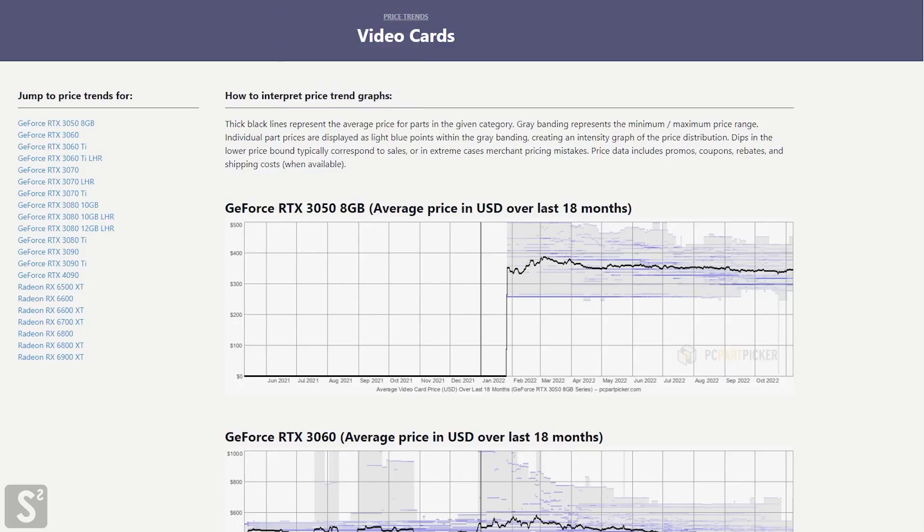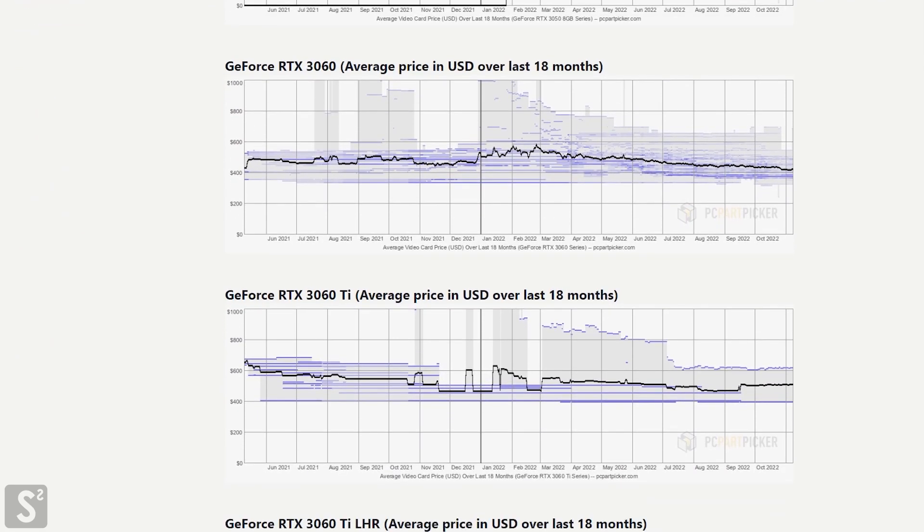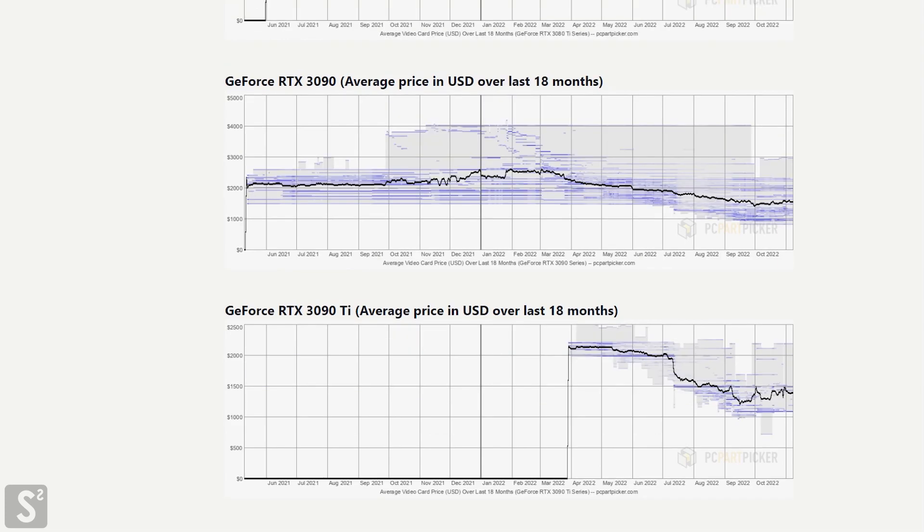Looking at actual GPU prices, which is a good indicator of where GPU mining is heading over the next couple of years, we can see prices are lowering. The 3060 and 3060 Ti prices have been slightly dropping. The 3090 Ti has had a massive price drop from around $2,200 all the way down to around $1,400 per card. This is because of the Ethereum merge — the most affected cards are the 3090 Ti and 3090, which have now returned to MSRP though they're still pretty expensive with the 4090 just released.